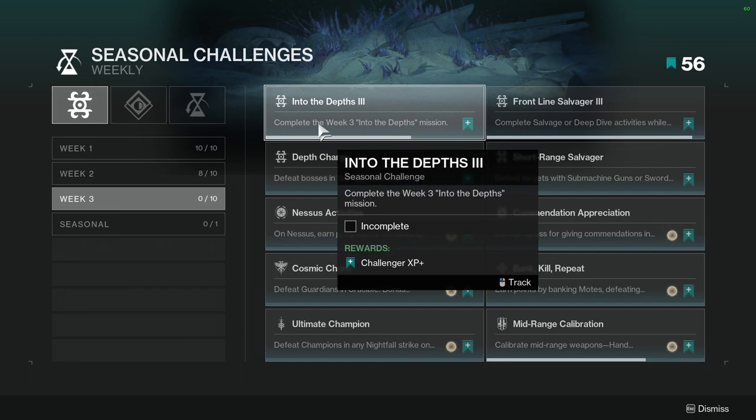The first one is going to be Into the Depths 3 — complete the week three Into the Depths mission. This is not hard. This is literally like 15 minutes of seasonal stuff within the week. Just do the missions and you should get this.